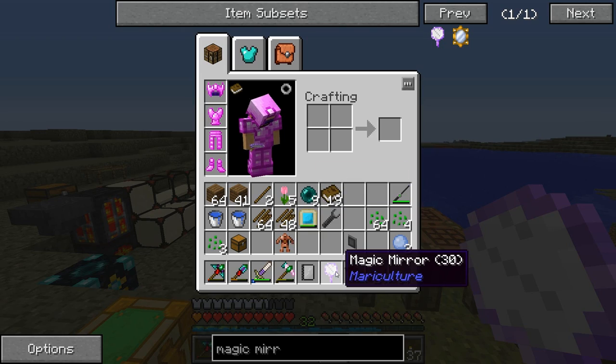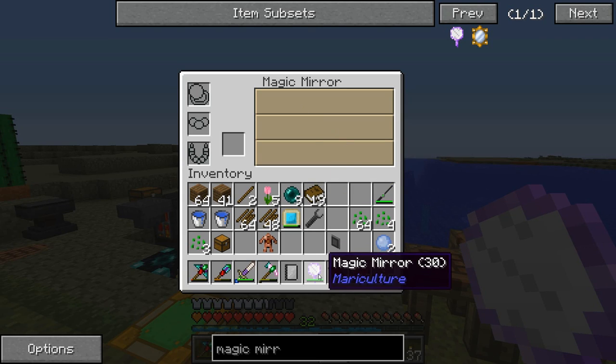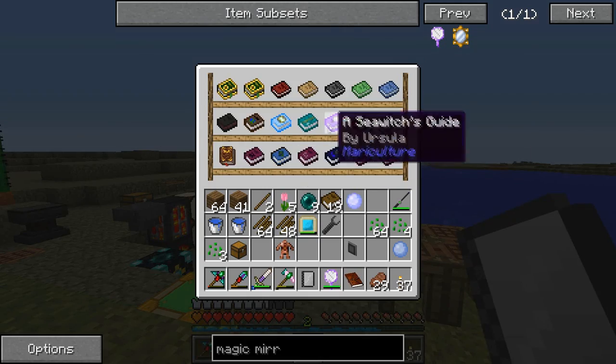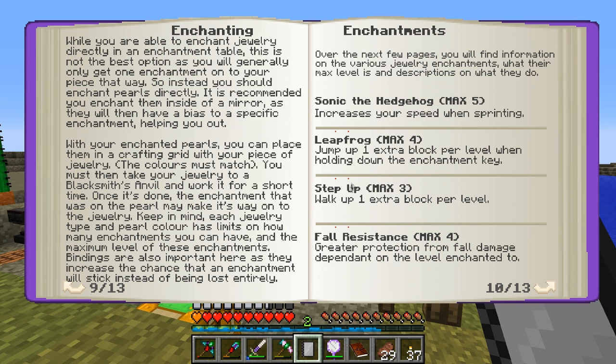I definitely want this on 30. You open this guy up and there is a durability, but what you can do is you can now enchant things. So like this pearl, I can enchant. I don't really have great sources of experience at this point, but let's see what we get. Leapfrog!